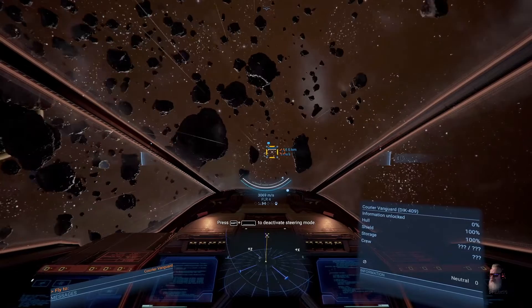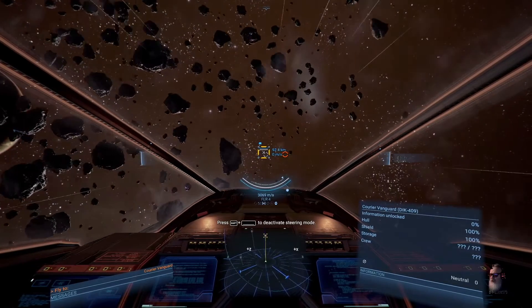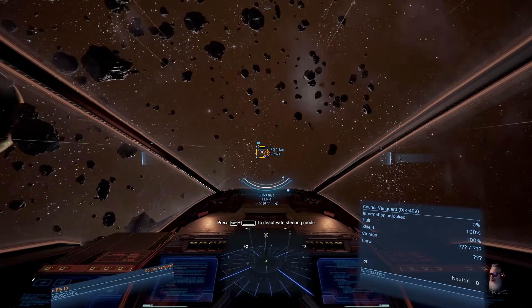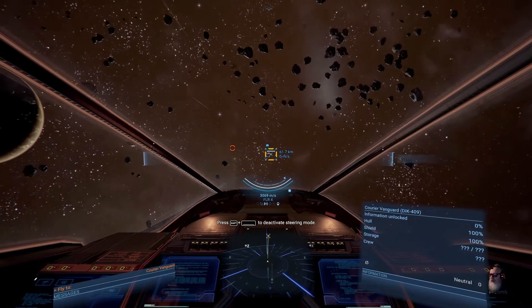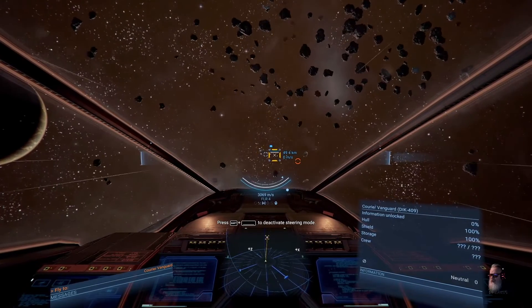This ship — the Elite that I'm in — is the starting ship for this character. It's not a real fast ship, it's not a real strong ship. It's a little tiny glass bubble floating around in space, but it'll work for what we need to do.